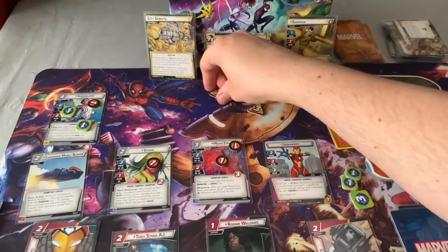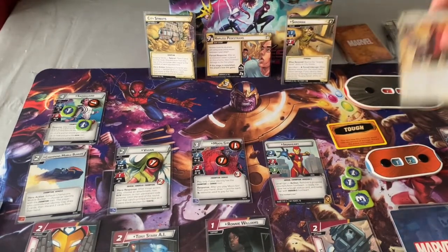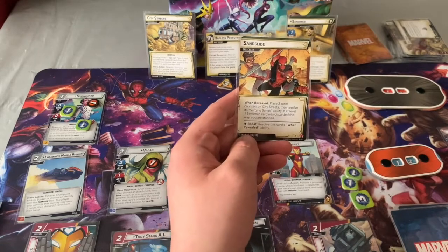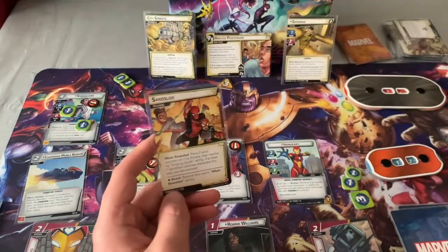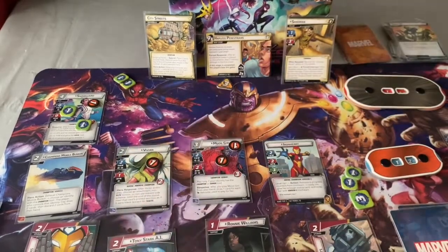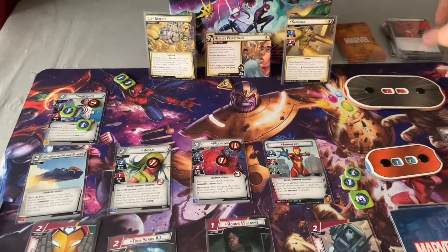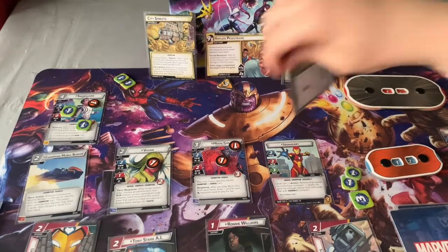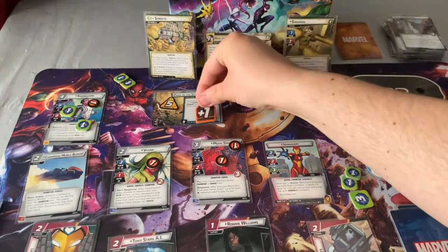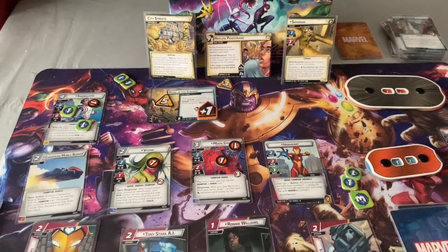Play Strength for Fly Over — move three threat from the scheme and place a counter on Ironheart. If it was the last threat from the scheme — and I'm on seven — place two counters. Exhaust Moon Girl again to clear threat. Thwart with Snow Guard — that's three thwart down to two. Exhaust Propulsion Jets to move threat from this. This deck just defeats everything, it's so powerful. Use Tony Stark AI to top two cards — get Clear the Area. Exhaust Propulsion Jets — go back to alter ego.